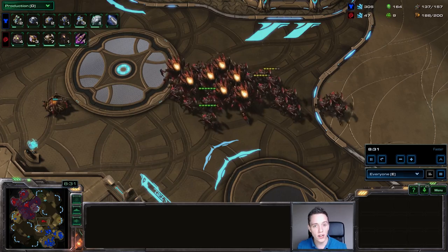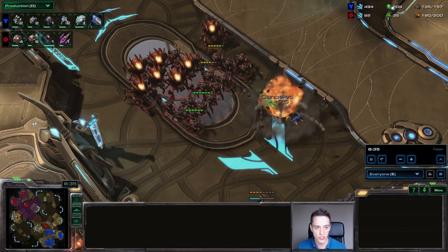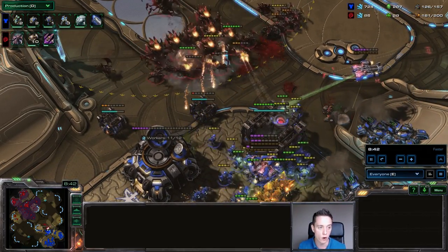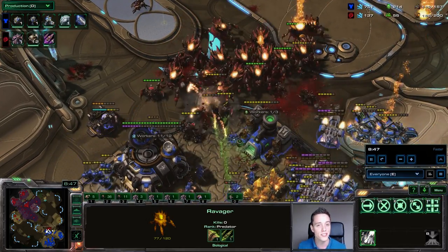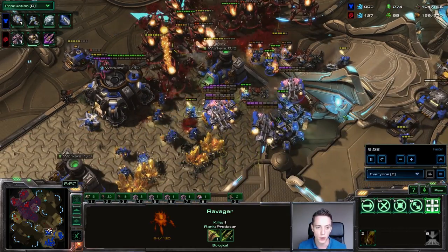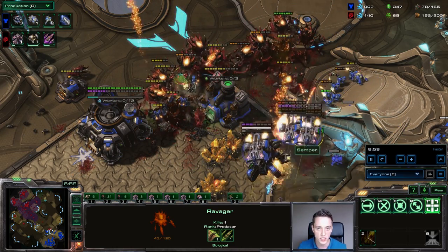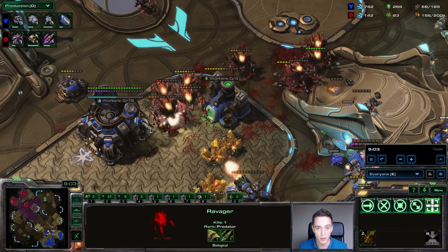Right at 8 minutes and 30 seconds — or whenever the plus one/plus one and Roach Speed upgrades are done — you will see Solar start moving across the map. At this point, especially in lower leagues, this should simply be a death push. You want to focus on landing the Corrosive Bile ability of the Ravagers, either to zone out the Terran units or to simply kill the Siege Tanks. Siege Tanks can take a couple of shots but really not that many, and since they're very immobile, you can sometimes even pick up a Medivac as well. Just focus on dealing tons of damage as soon as the upgrades finish up and push for the victory.